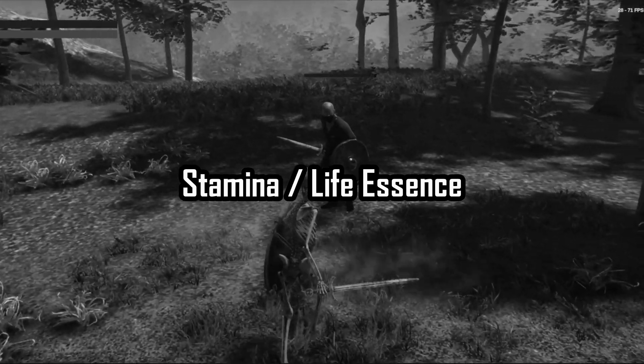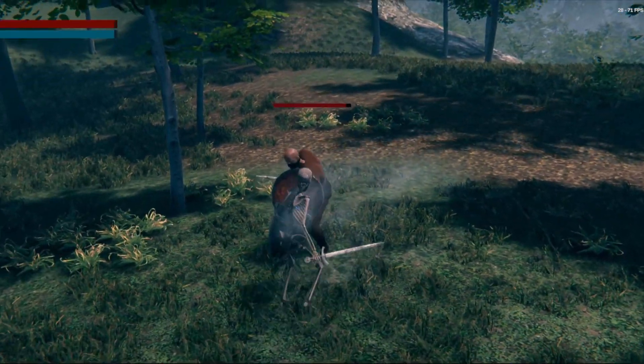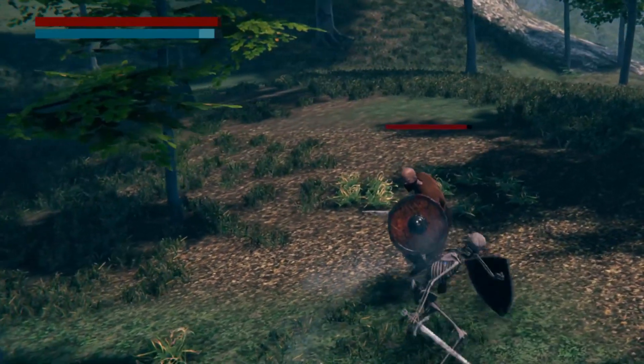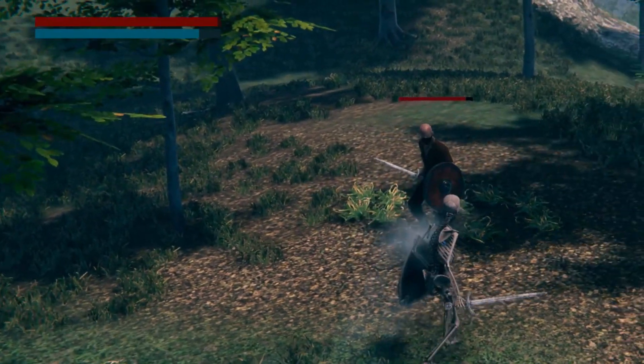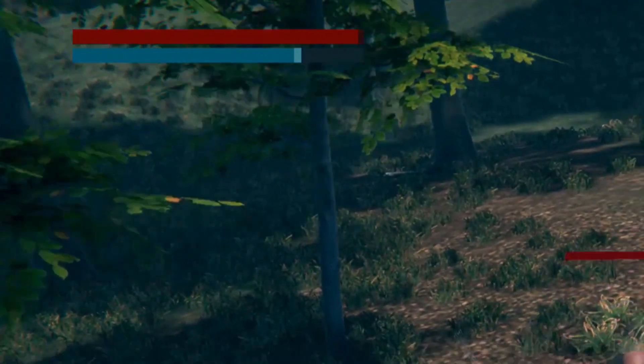Stamina will be used by the enemy AI — this will limit their attacks before they stop spamming them. As for the player, this will be managed by the life essence. Every time you use a skill, your limited life essence will be used up, making you manage your actions carefully.